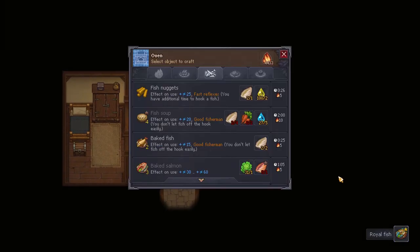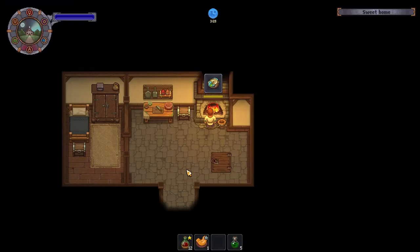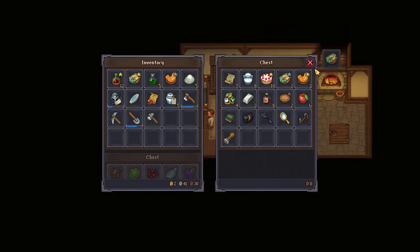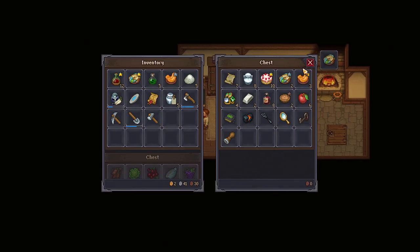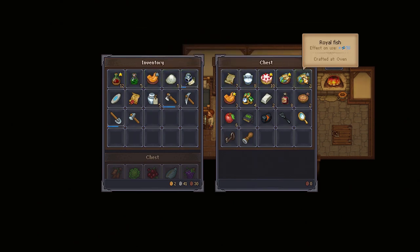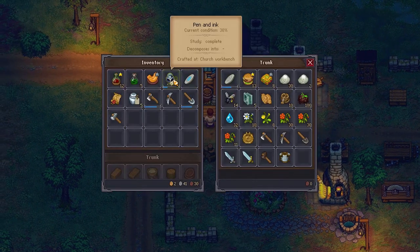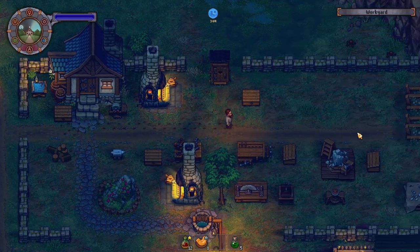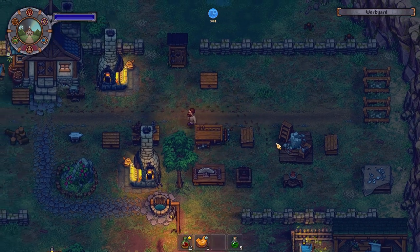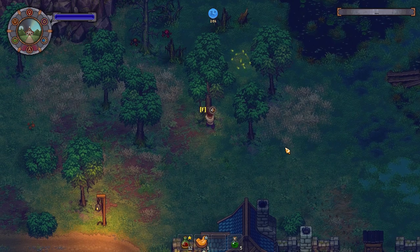Greetings Keepers and welcome back to Graveyard Keeper. We're in the last episode. We actually did quite a lot of work in the graveyard itself and that's probably going to be a continuing theme for today. We're starting to stockpile quite a large amount of things that we're going to be able to sell to the merchant in the coming week. We've also got an inkwell that I really need to put back. For now, we're probably going to want to set up some more billet.